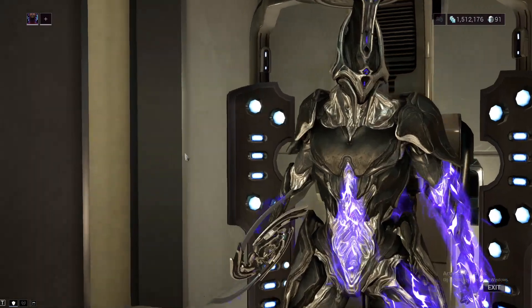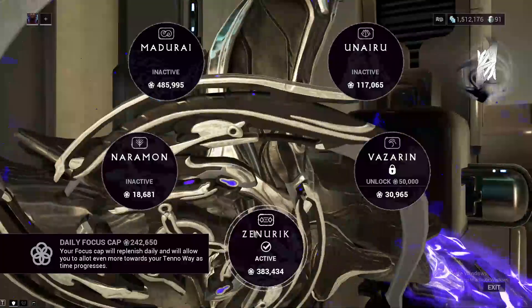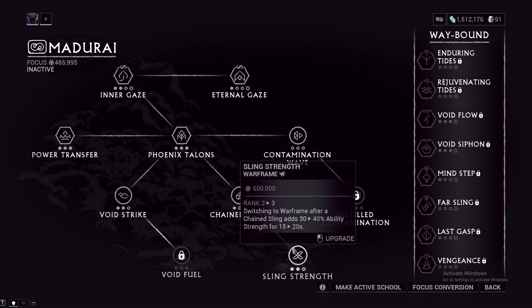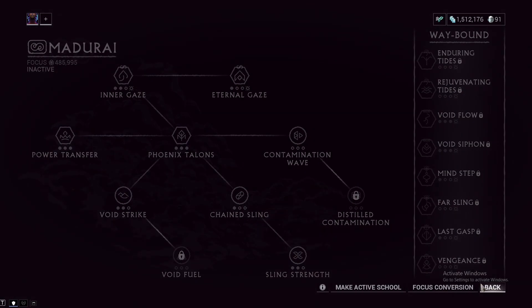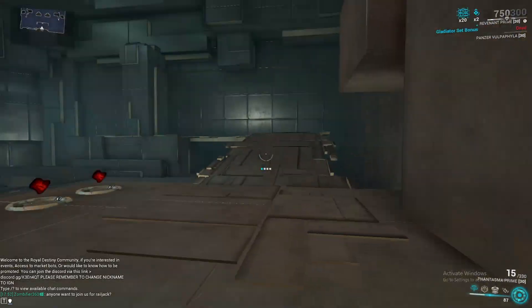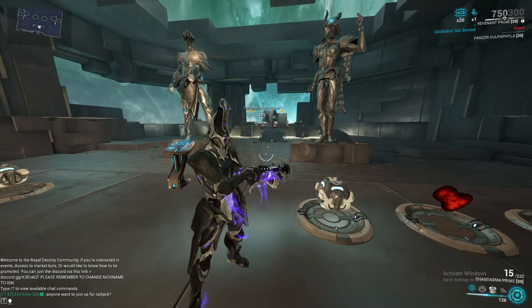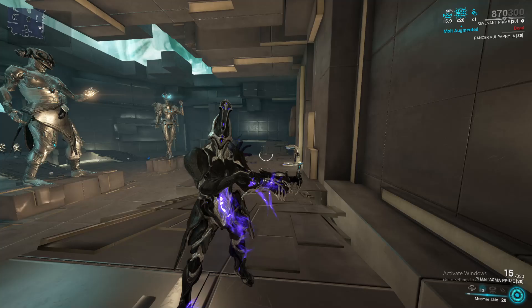For Focus schools, use whatever you want. I stick with Zenurik for the energy gains if you run low, but you can use Madurai for the extra ability strength on repeated Void Sling and the casting speed from Power Transfer. If you do run Madurai and come in and out of your Operator — which you will be doing a lot because of Magus Anomaly — your casts become very, very fast. That is the Roar build on Revenant.